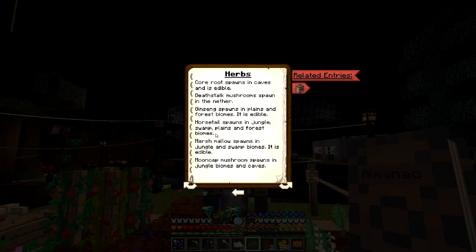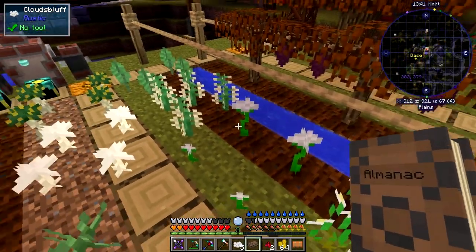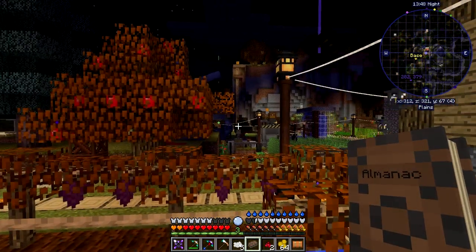Marshmallow root and horse tail spawn in jungle, swamplands, plains, and forests — almost everywhere. Marshmallow spawns in jungle and swamp biomes and is edible. Wind cap mushroom spawns in jungle biomes and caves. Wind thistle spawns in plains and mountains. You can find all of these things throughout the world. I think that's it for this episode — I hope you've enjoyed it!